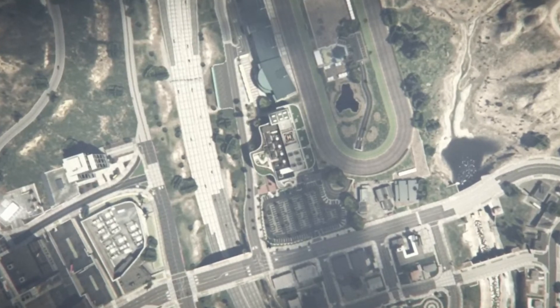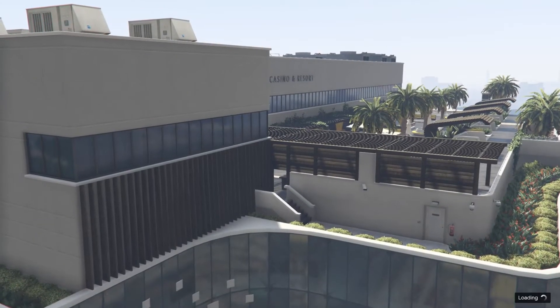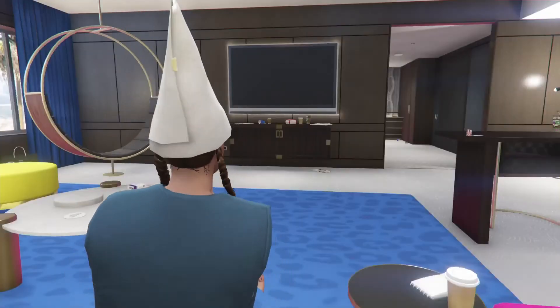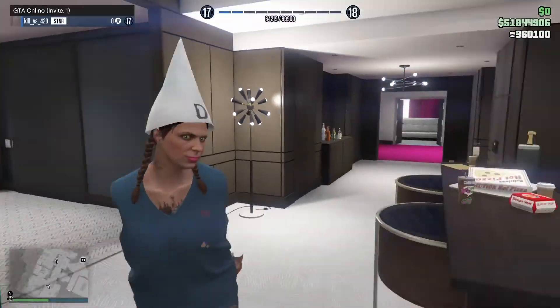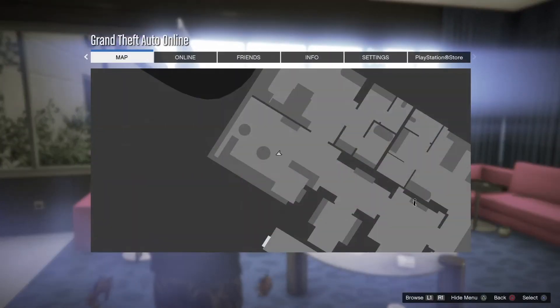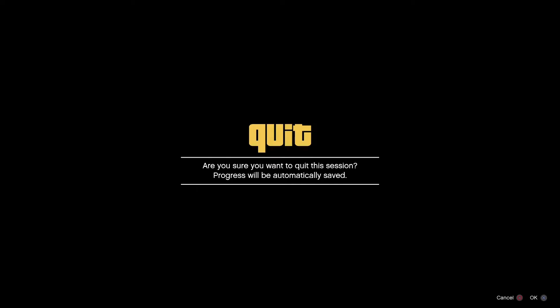The video link for the other video will be in the description. People were commenting they were having trouble, I broke it down for them, and they came back saying 'thank you so much, I got this to work.' As you can see, we load back in — we're still at 51 million. At that point, hit the Options button and go down to Swap Character.